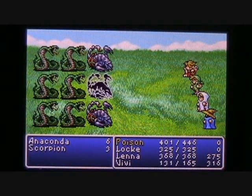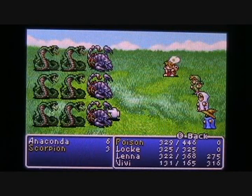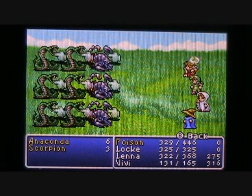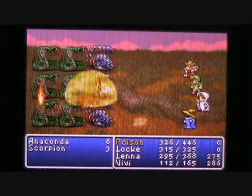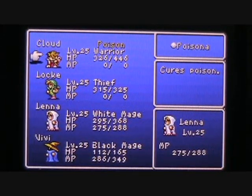Here's another new monster I haven't fought yet — a battle with three scorpions along with six anacondas. There's a chance you might have run into the scorpions already back in the marsh cave; I just never did. They're pretty annoying because they can poison you. Lina fires up her Poisona spell again for Cloud, and then Firaga to demonstrate my angst towards these monsters. VB easily dispatches all of those monsters, and we get 416 experience and 510 gil.